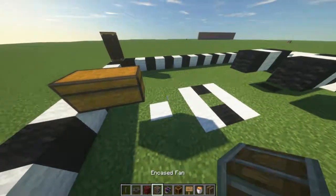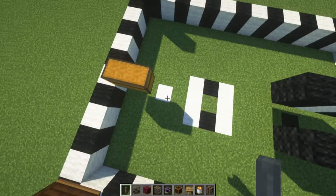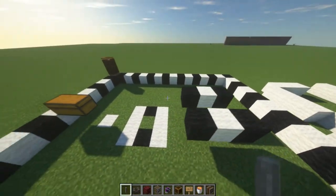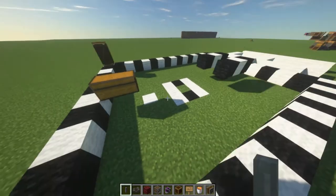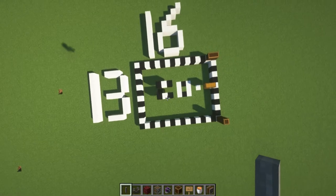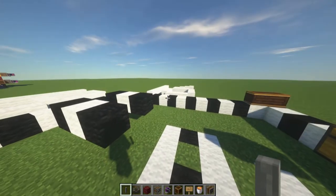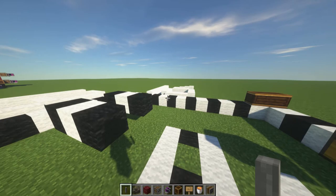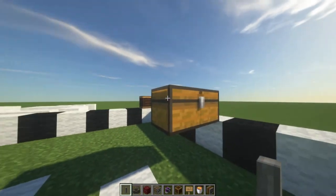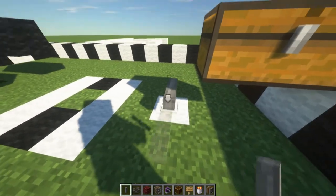So what we're going to do first is place the shafts. I've used some wool to mark where the shafts are going to go so you can follow along. The build area is 13 by 16 and 4 blocks high, so it's not very big. The first thing you need to do is place the chest where you want to start, and a shaft right here.